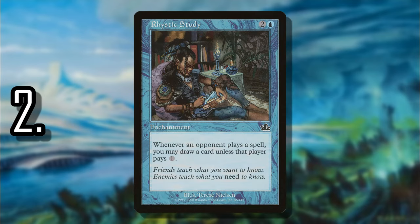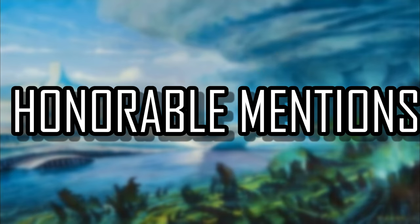Number 2 is Rhystic Study — a common from Prophecy that got upgraded to rare rarity in Jumpstart, which should be a good indicator of its power. Like Mystic Remora it just sits out there, but the huge upside is there's no cumulative upkeep. Every single spell opponents play, they have to pay a tax or let you draw a card. It controls the whole game — there's nothing they do where they're not thinking about Rhystic Study. Most people think it's all about card draw, but in reality it's about slowing down the game and taxing players who don't want you drawing cards.